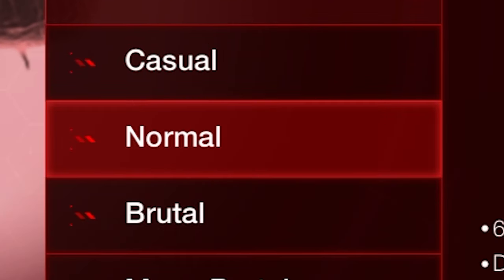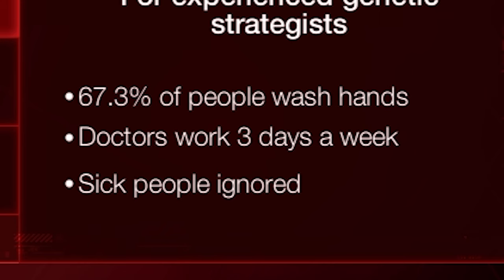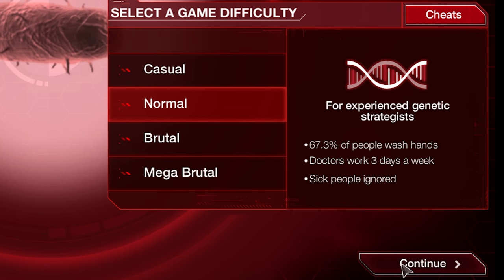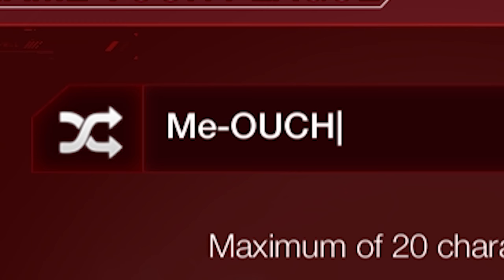As for the difficulty, we'll go with normal, as it has more people washing their hands than currently do in the world. It has doctors working longer hours than ever before, and it ignores sick people. This just makes you question what the doctors are doing when they actually turn up at work. We'll go ahead and give our plague a name: Meowch. Catastrophe.